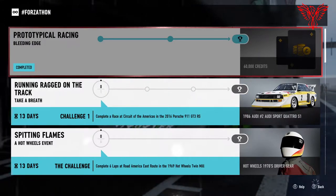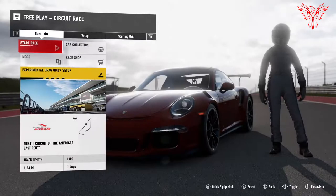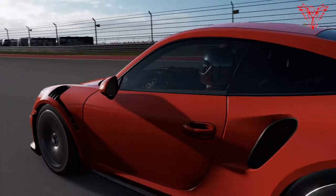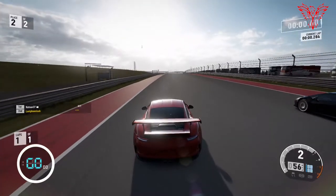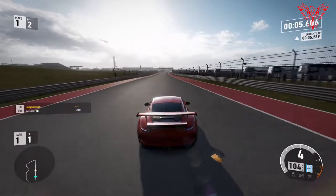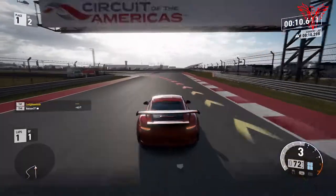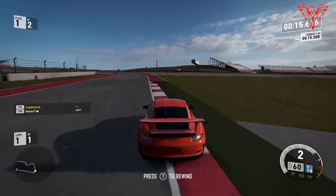Next up — 'Running Ragged on the Track' — complete a race at Circuit of the Americas in the 2016 Porsche 911. Let's go. So Circuit of the Americas, I've got the Porsche 911 in red. I don't really like Porsches — I actually don't. I don't like the handling. There's one German car I don't like, but it's not doing too badly round the track here. It's a bit slow — don't expect too much on the corners in one of these.